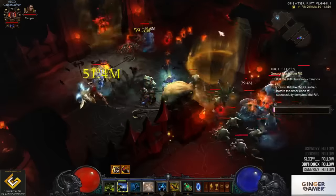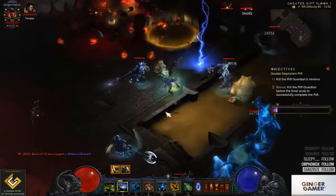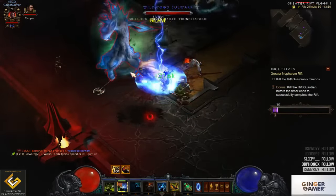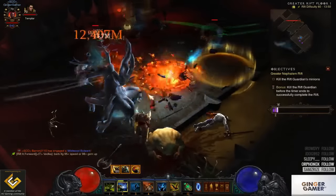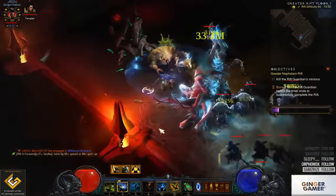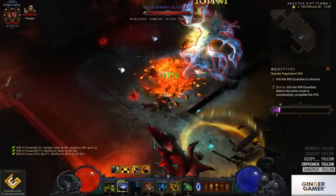If you are coming to this build from another build you will maybe die a lot. I struggled with it at first and couldn't quite get the combination right. You will still die sometimes. There are times where you take spike damage — which is why we took Spirit Vessel — and times where you just get trapped with not enough enemies nearby to get that cooldown reduction. So you want to get them all dotted up, Locust Swarm on, into Spirit Walk, and just burn them down. It just goes like a hot knife through butter.